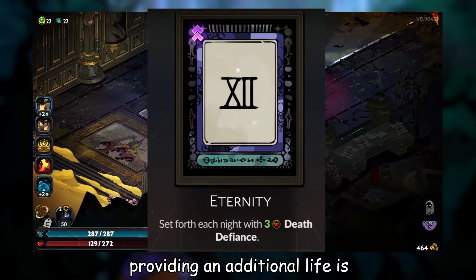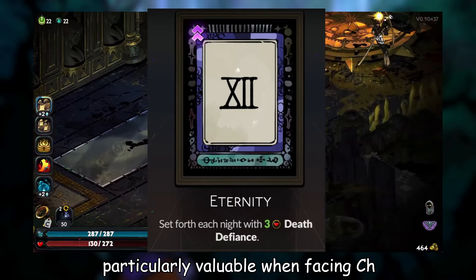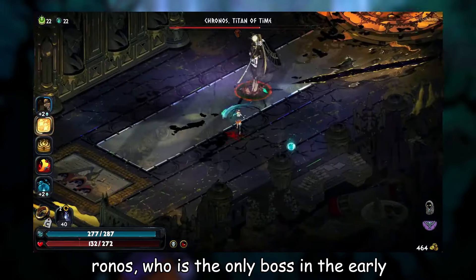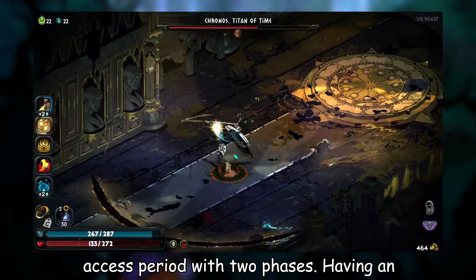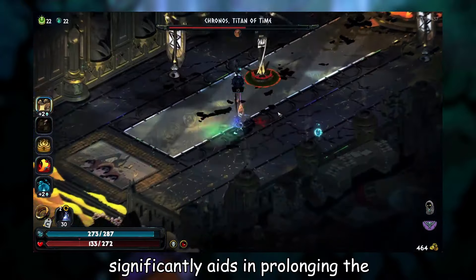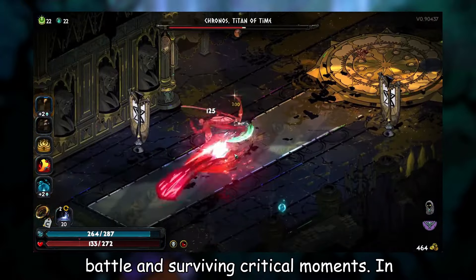Eternity, providing an additional life, is particularly valuable when facing Kronos, who is the only boss in the early access period with two phases. Having an extra life when entering the second phase significantly aids in prolonging the battle and surviving critical moments.